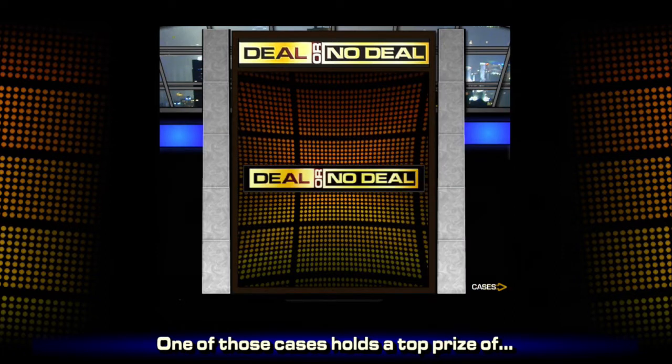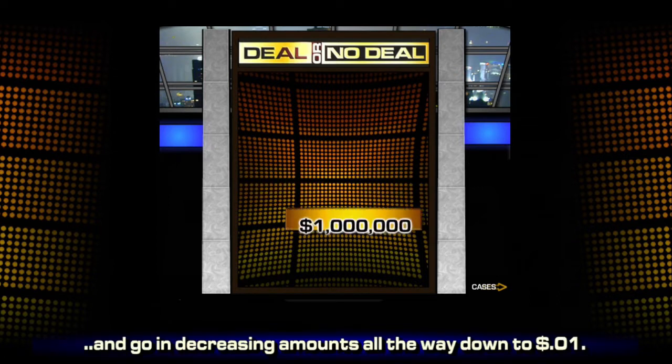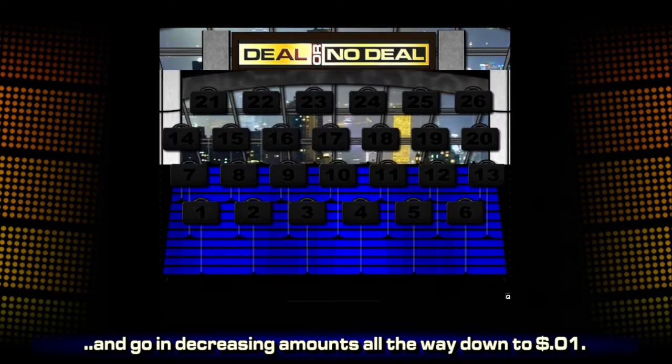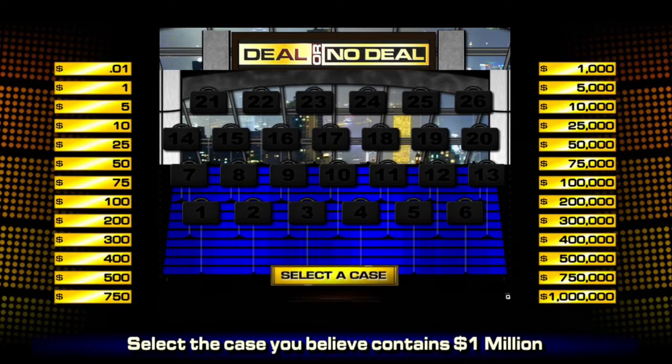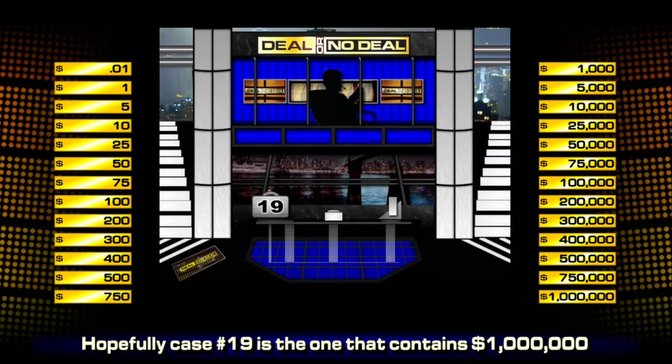Each of them holds a different amount of money. I don't know what's where, but I do know one of them has our top prize of $1 million, working all the way down to one penny. To win it, all I have to do is pick the case with $1 million in it — one out of 26 chance. For this particular game, I'm actually not going to pick my case. I'm going to let my AI pick it — the one made by Amazon. So Alexa, pick a number between 1 and 26. She told me 19, so case 19 is our case of the day.